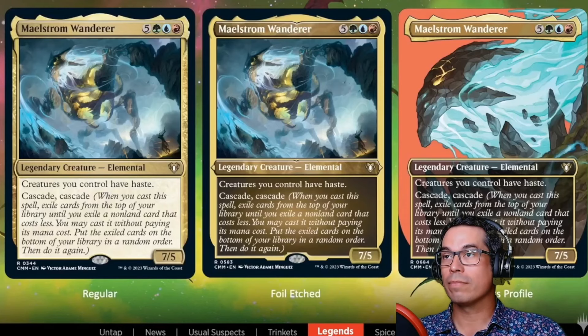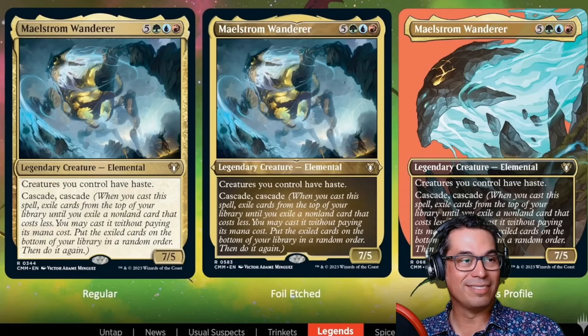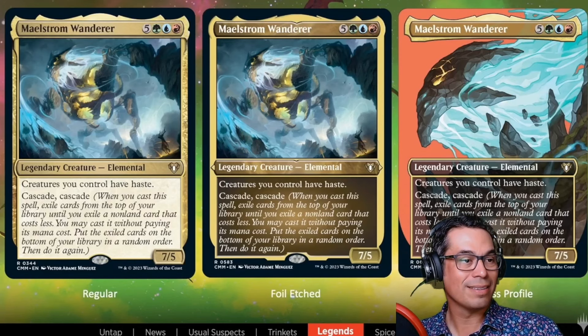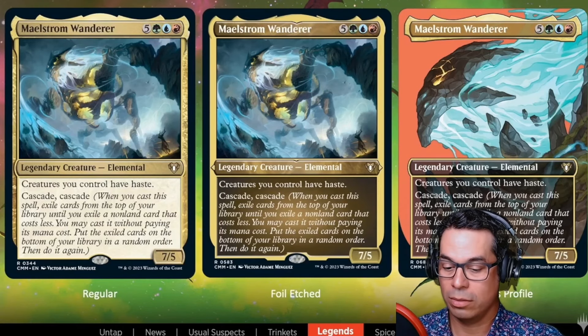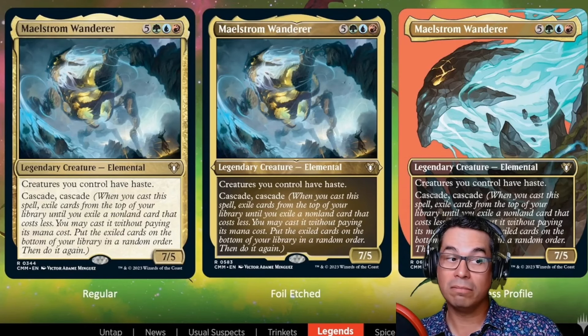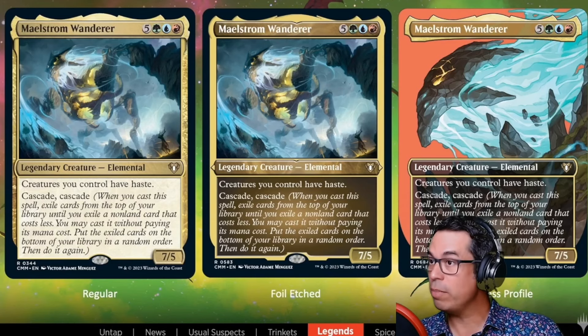Speaking of three colors and non-humanoid portraits, let's look at Maelstrom Wanderer, coming all the way from Planechase 2. This card is a blast — an all-time favorite and one of the most popular commanders in this color combination. The Cascade, Cascade, and giving all your stuff haste is just strong. When you're ramping up in this format, this is definitely one you want. It's currently $9 to $10 as a rare, which is fine.